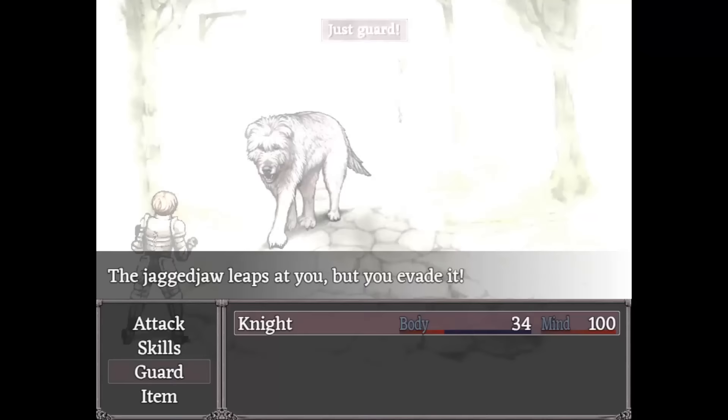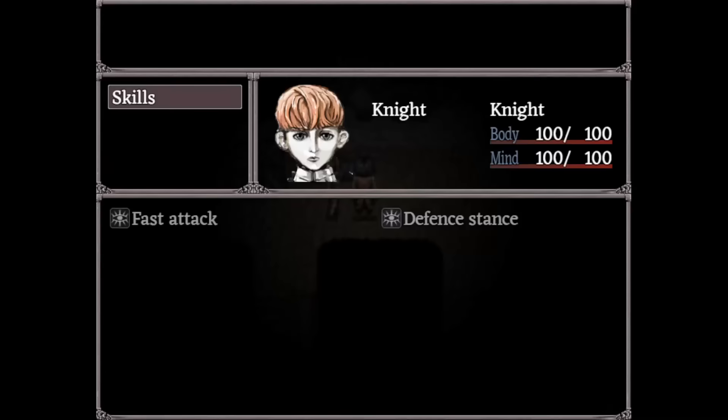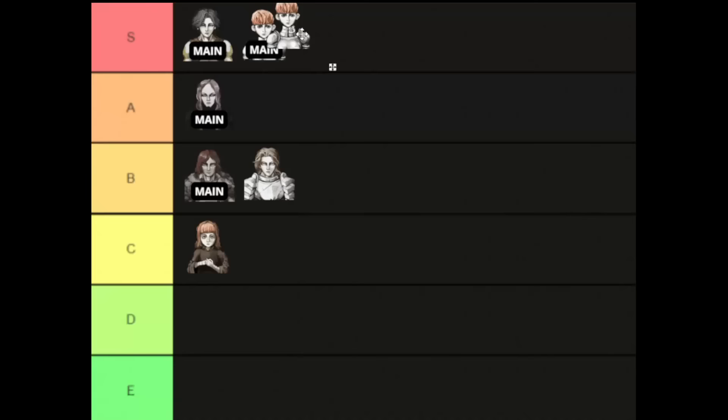Remember when I said that the main character is very different from their recruitable counterpart? Well, it's not the same for Darcy, because even as a side character, she keeps the Fast Attack ability and also has Defense Stance. She doesn't start with Arm Guards, but still, it's very easy to recruit her — you just have to reach the cave dweller village, which is basically the first four minutes of the game. If you have access to her, always put her in your team, she's a must! S-tier!